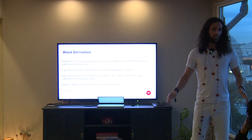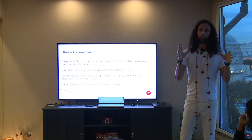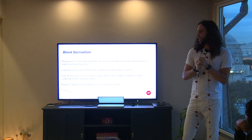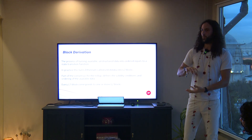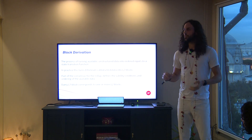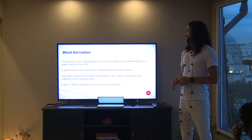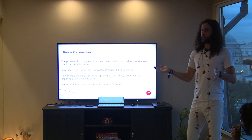The first important concept is block derivation. Block derivation is basically taking available data and doing a filtering and mapping from that available data into the L2 blocks. The problem statement is: out of all the possible data that's available, how do we filter it into the data we care about and turn that into inputs to the blockchain — specifically the execution payloads. In practice, this is turning Ethereum calldata or block data into L2 blocks.